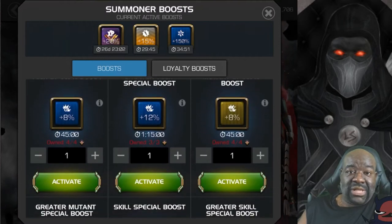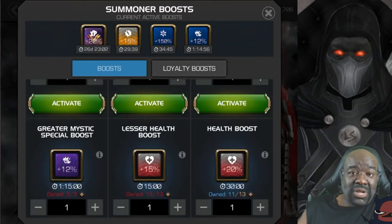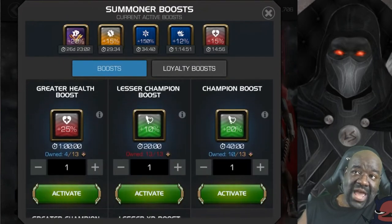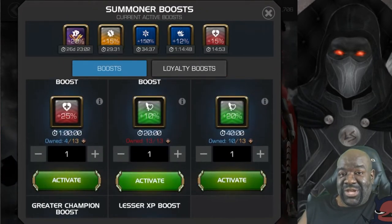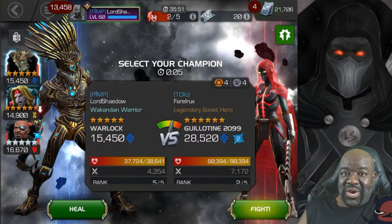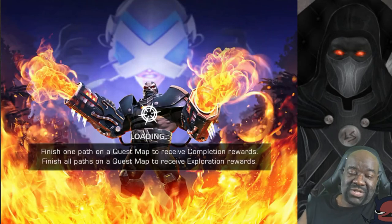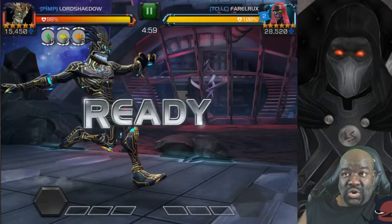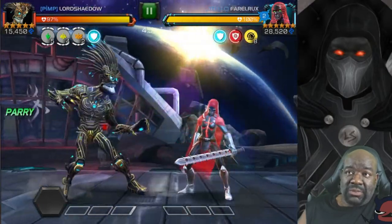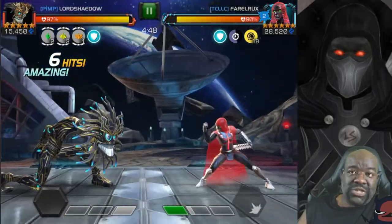I generate less power when I'm hitting them and getting hit. You can see I am taking this fight seriously and boosting up. I check the loyalty store — if they have one of those boosts I'll go ahead and use it and replenish my stock after the war. The thing you want to do with her is heavy attack while Digicloak is on cooldown.